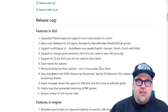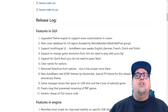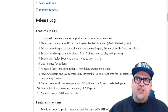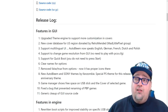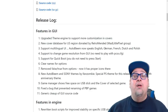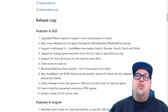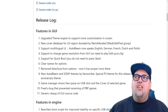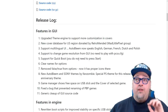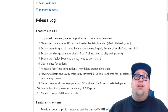Let's take a look at the release log, then we'll jump on over to the PlayStation Classic. We've got an upgraded theme engine to support more customization and covers. There's a new cover database for the U.S. region donated by RetroMended, who's part of the Mad Little Pixel group. AutoBleam now supports multilingual UI — English, German, French, Dutch, and Polish. There's also support to change game resolution from the user interface with no need to play with configuration files.